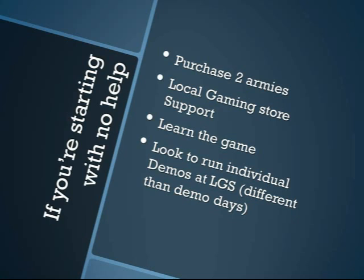You really want to focus on learning the game from the standpoint of those eight or so models you have for demoing. Make sure you understand the rules for those models backwards and forwards so that lookup is minimized, then start running individual demos at your local gaming store. This is different than a demo day — it's where you've contacted a single buddy or met someone at the store who is interested in trying Infinity. This will get the other person's feet wet and also dramatically increase your own knowledge of the game.